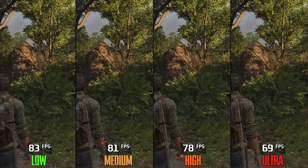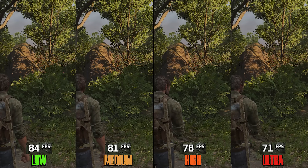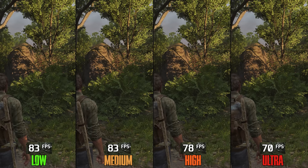Directional Shadows Resolution affects shadows from the sun and moon. Going from Low to Medium costs 2%, to High 6%, and to Ultra a significant 15%. Ultra looks good but that cost is high, so I recommend Medium or High.